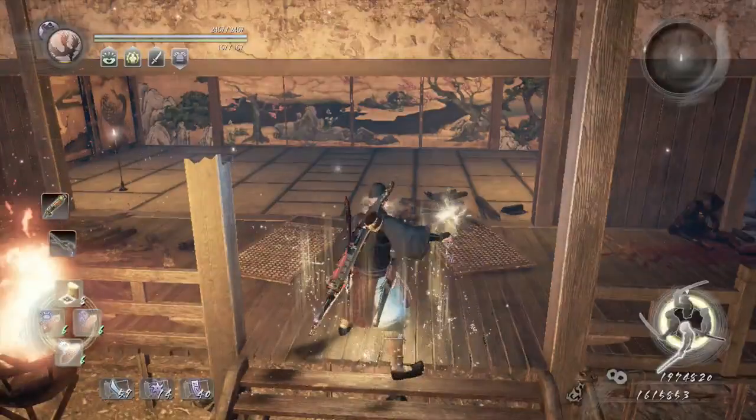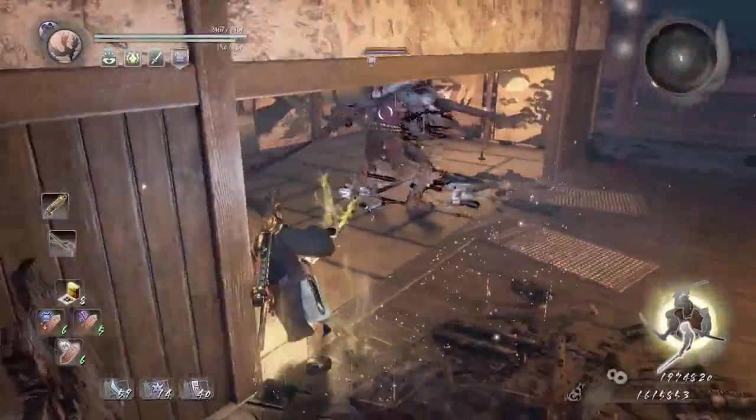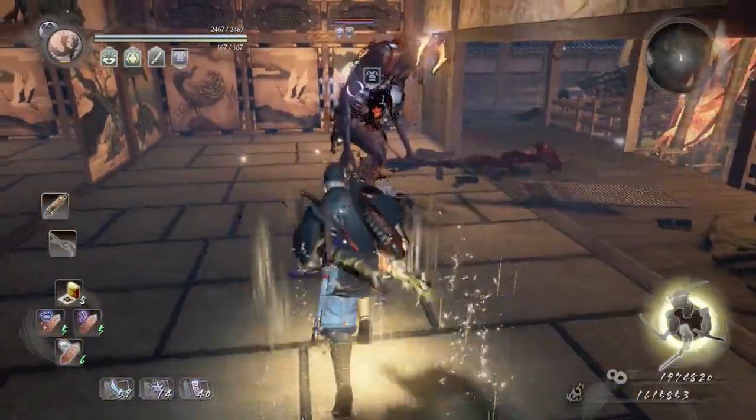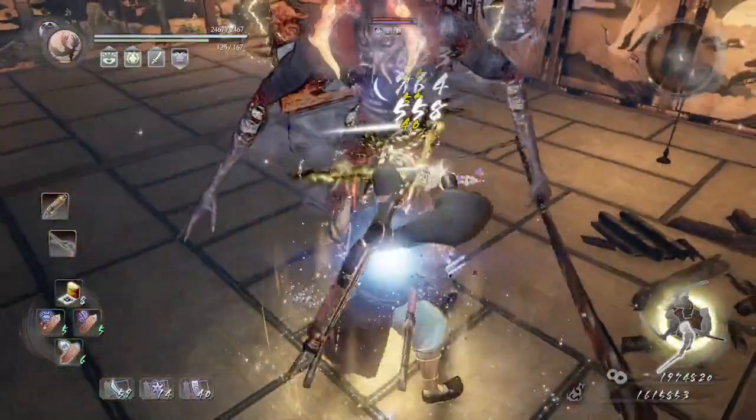They won't be following us here. Get yourself prepared with our dual sword, kekai, carnage, and lightning. We're going to start off by using sloth, dodge his first attack, then use weakness, then constantly keep attacking him.